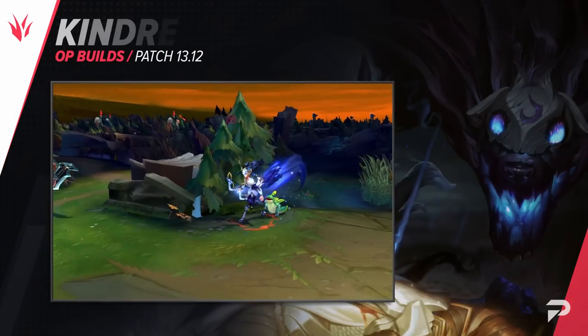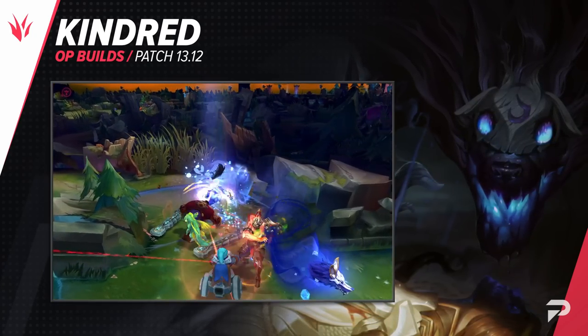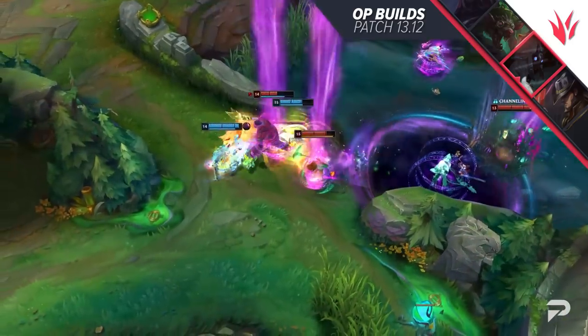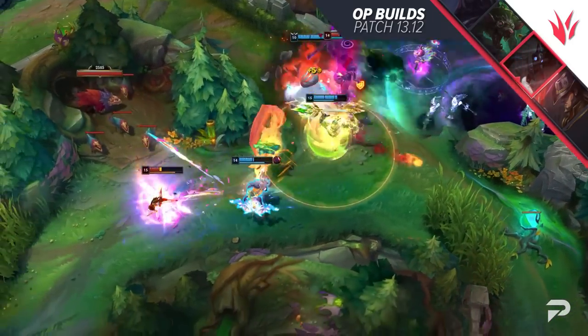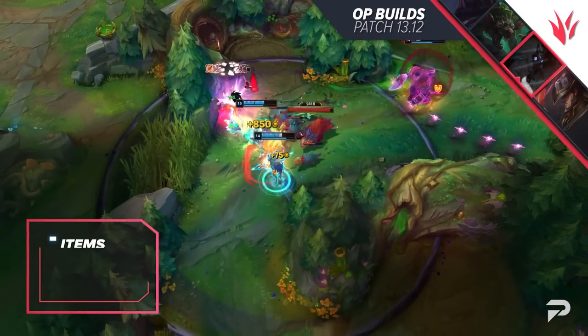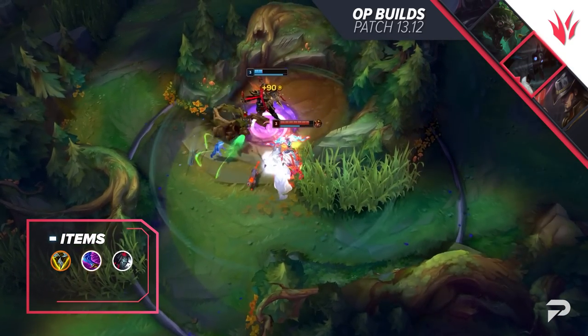Our next build fixed one of the lowest win rate champions and turned her into one of the most broken beings on the current patch. Kindred Jungle is back and she loves Trinity Force. She wants to be a mobile turret, itemizing rather tanky compared to her previous full crit build. Start with Green Smite, into Trinity Force, Wit's End, Black Cleaver, Serylda's Grudge, and Titanic Hydra.